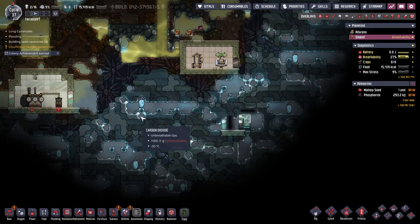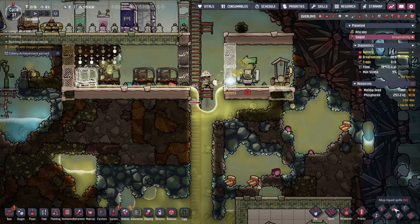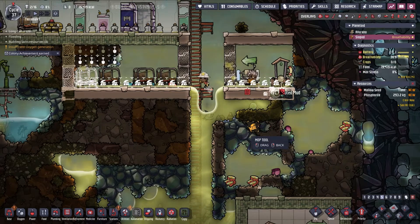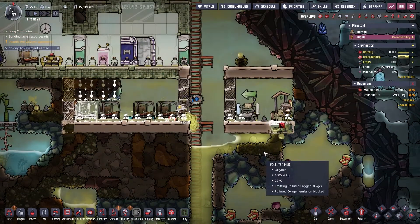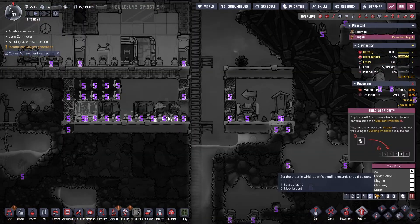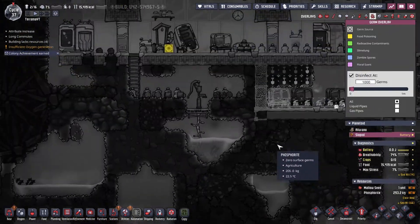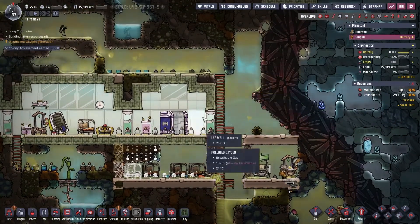I'll have to send the wart seeds back for radiation research later on. Let's have you guys not — we've got lots of Pakku. Let's put some priority on that. Do we have germs yet? No we do not — that's good. Lots of polluted oxygen being made by the polluted water.